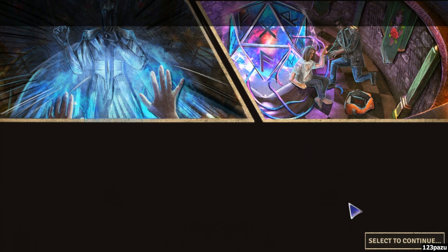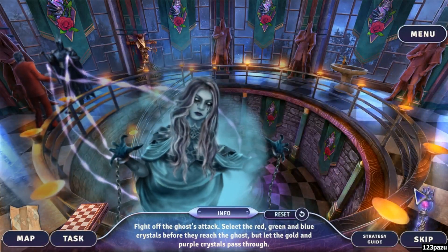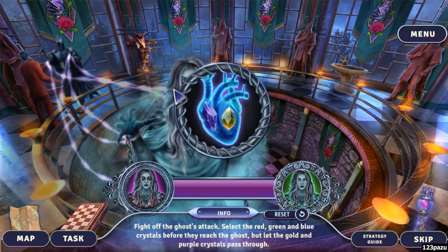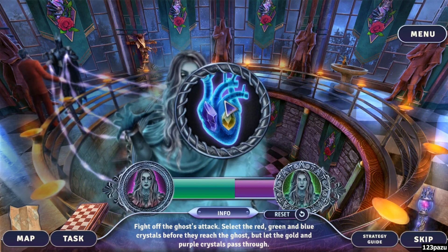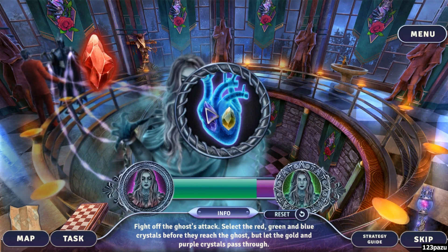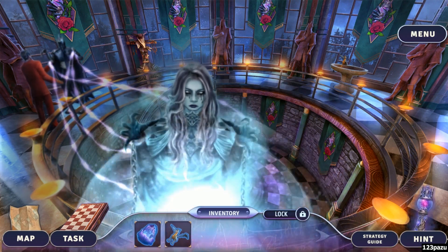Great — oh no, it's not over yet! Fire fire fire — ghost attack! Select red, green, and blue crystals before they reach the ghost. Only red, green and blue — yellow is alright, purple is alright. Yellow and purple — we want them to land inside the hearts. Yeah, another blast!